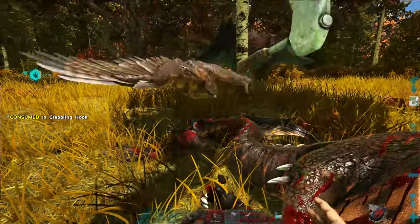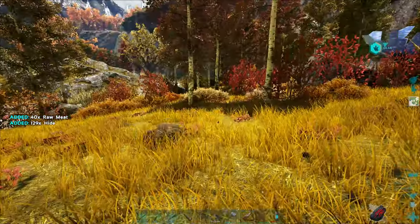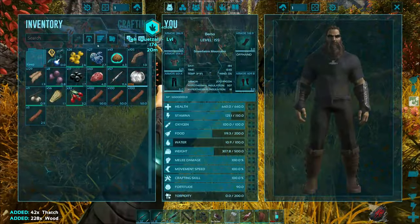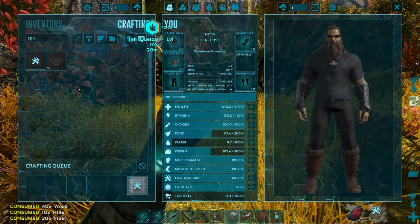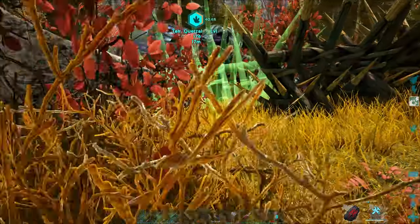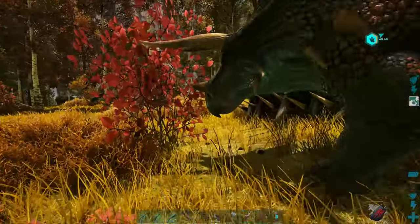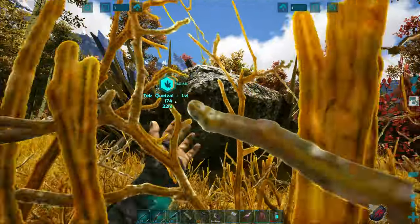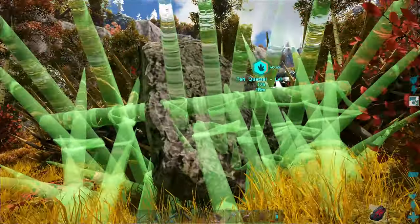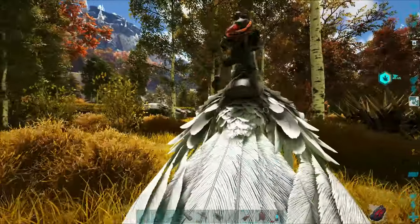I decided to go ahead and make some spike walls. It is so hard to get hide when the Fjordhawks keep eating all of my kills. There's another Carno down there - there's so much stuff around here. I hate the S+ ones because I don't like them clipping together all the time. I want to be able to have them pinned in there. I'm worried about something four-wheel driving up over the rocks here, the way that Carnos run sometimes. Maybe one more right here, just to keep stuff closed in. And then we've got a couple Narco Berries too, just in case.